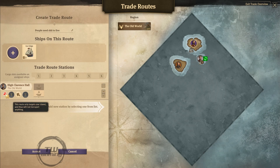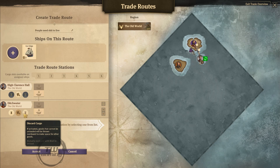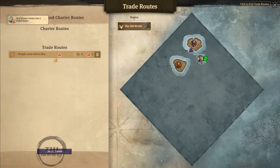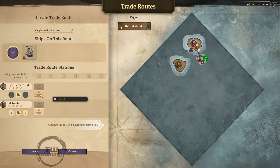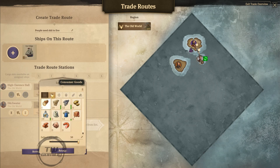This route only targets one island and will not transport anything. And come back. Does that mean it's gonna go sell my stuff? It's gonna go sell my stuff. Guard cargo. It's got stuff on it!